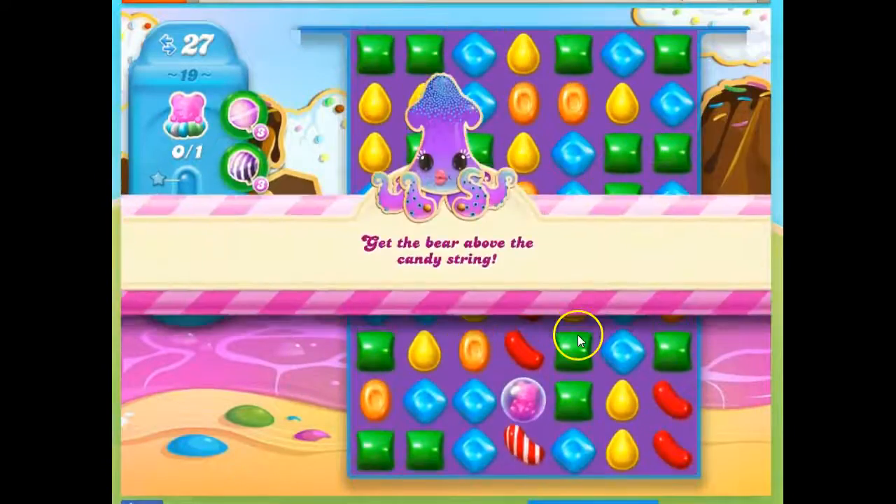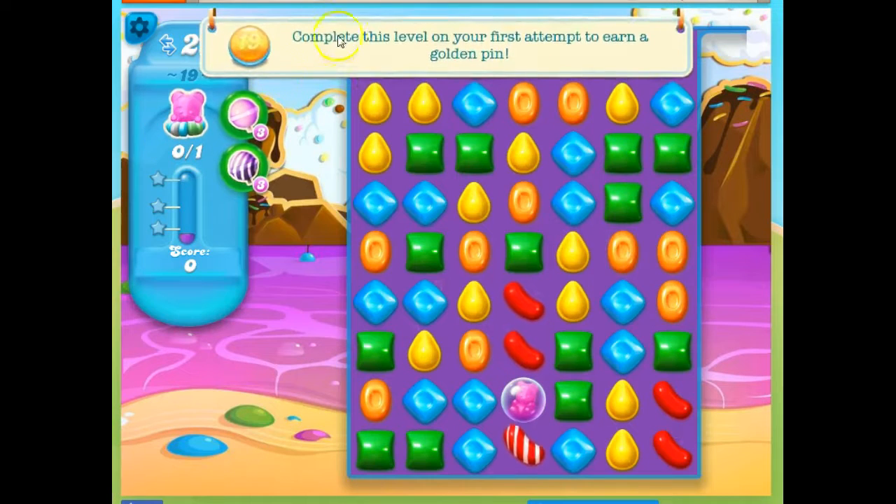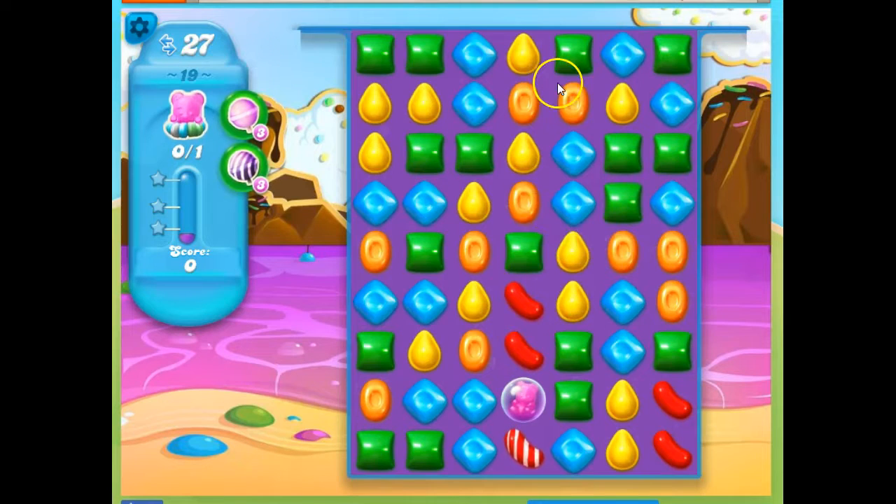Let's look at this quickly before it escapes. I need to get the bear above the candy string. One bear, 27 moves, but it's way up there.